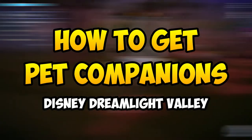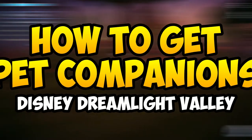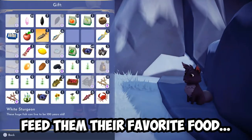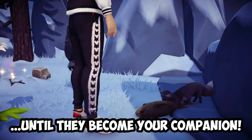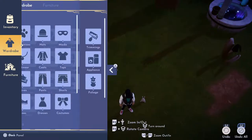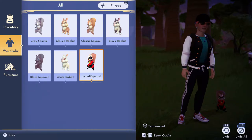Hey there! Here's a quick guide on how to get a pet companion in Disney Dreamlight Valley. All critters in the valley are able to be turned into pets and the way it works is actually pretty simple. All you need to do is approach them and feed them their favourite food and eventually they will be friendly enough to become your pet companion. You can head over to the companion tab located right at the wardrobe area and that is where you can find all of the available critters that are ready to be your pet.